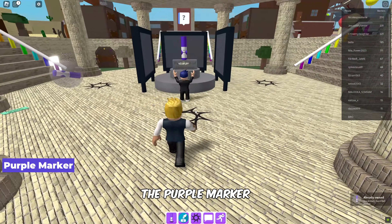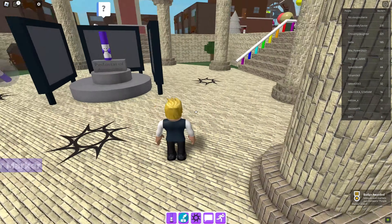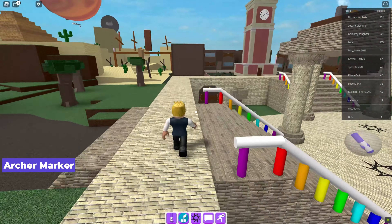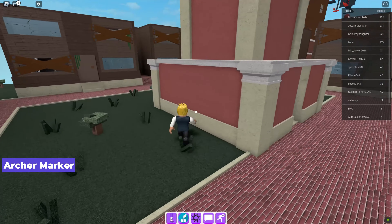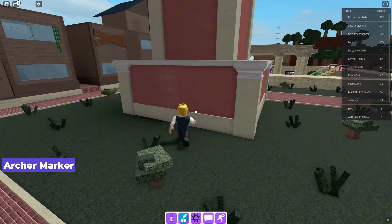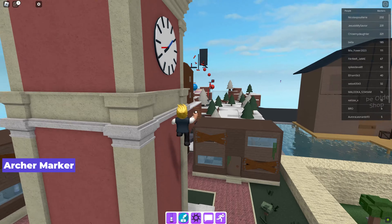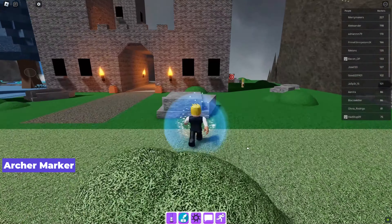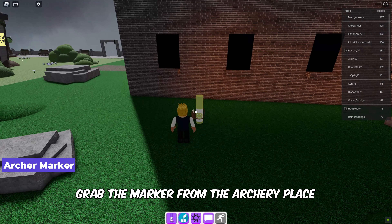First up, let's locate the purple marker — you'll find it near the starting point. Next, head over to the Washable Kingdom to find the archer marker. Once you're there, grab the marker from the archery place.